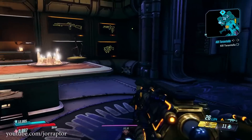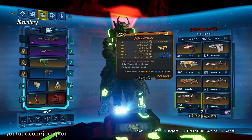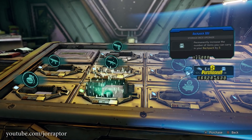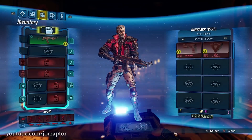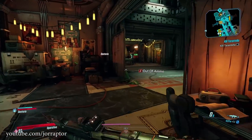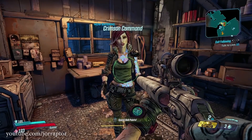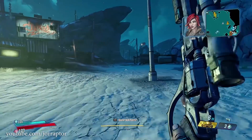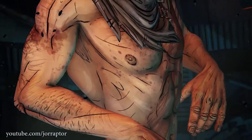Every character you make also has the ability to carry 40 items in their inventory after getting all the backpack upgrades from Marcus. So you could just make a ton of extra characters and make them bank slaves that only carry weapons and items. The only downside is that you need to have access to your bank, so you need to play through the early part of the story and get to Sanctuary 3, which can take around 2 hours if you speed through it. Hopefully they add skippable cutscenes in the future — that would already help.